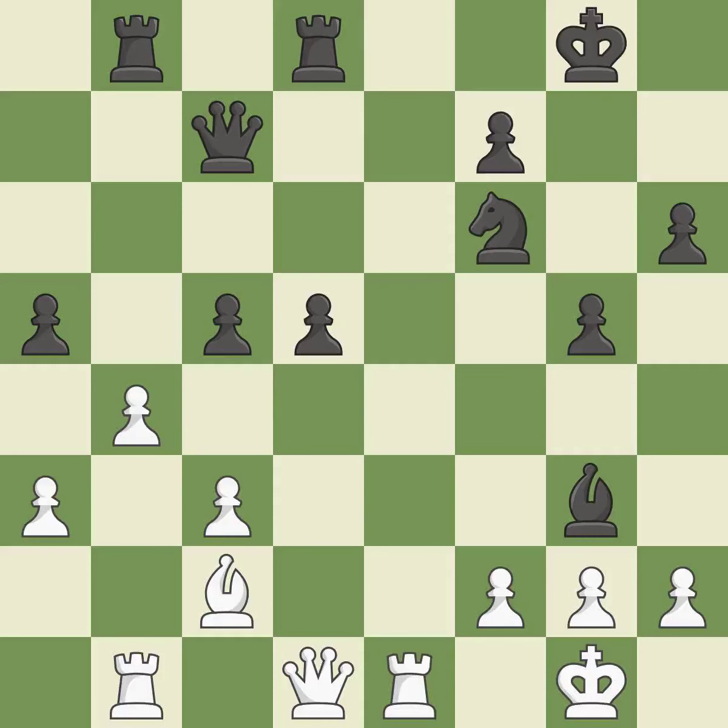This forces doubled pawns in front of the opponent's king, decreasing its safety and harming the pawn structure. It is excellent.